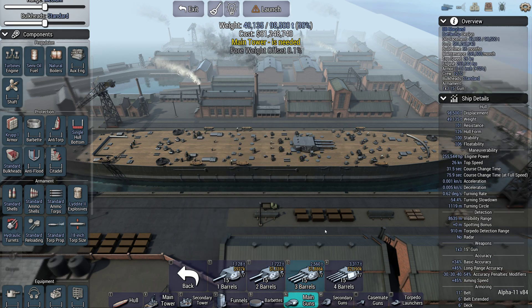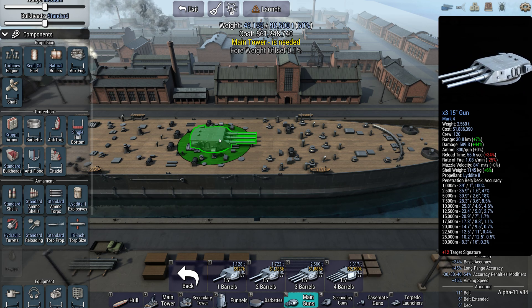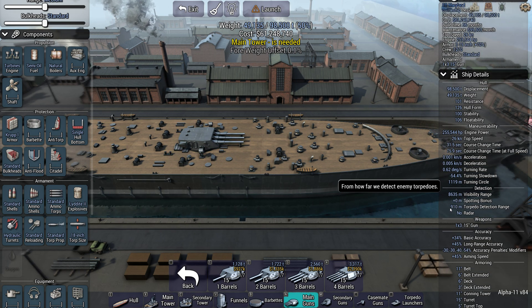I'm going to place down a fairly typical battleship armament — a Mark IV 15-inch triple turret — and talk through some of the changes that makes to the ship.